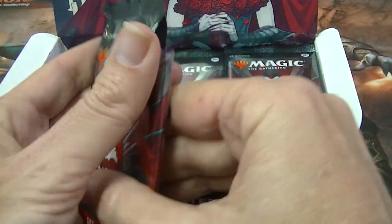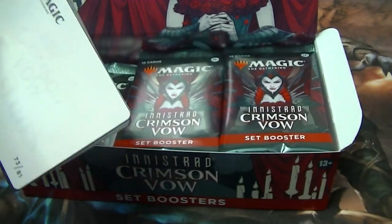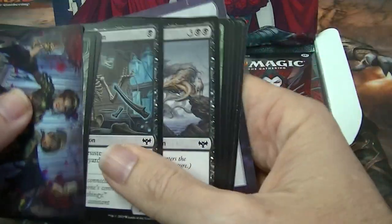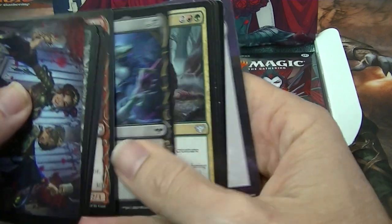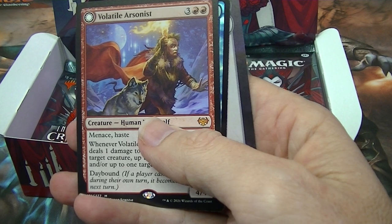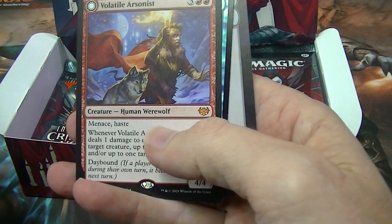So far I'm not sure how these compare to the draft boxes or the collector ones — I just bought the set one. I think they have been slightly better in the past. Volatile Arsonist — that looks like a Mythic. First Mythic.